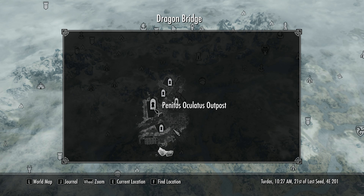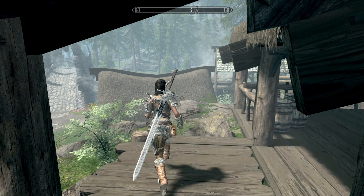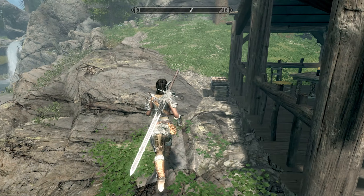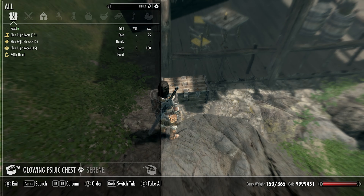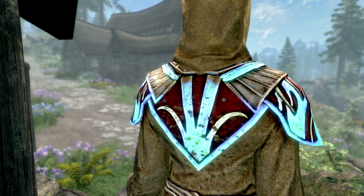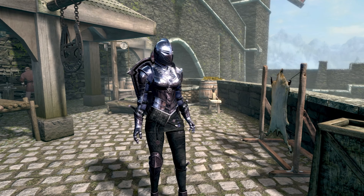And even better, these ones glow. To get this, all you have to do is travel down to Dragon Bridge where you're going to find a chest on the right side of the Penitus Oculatus outpost. They're so easy to get hold of and they're going to be brilliant to use, especially if you're playing as a mage or going through the Mage's Guild quest line - just a great looking piece of armor to wear.